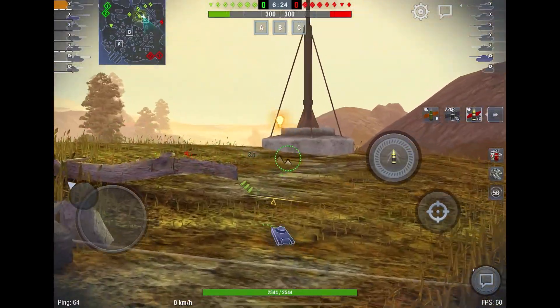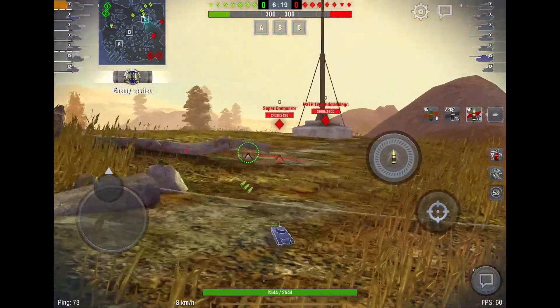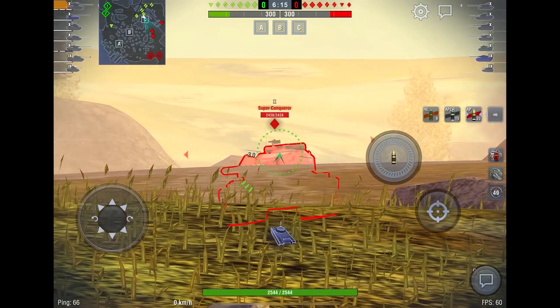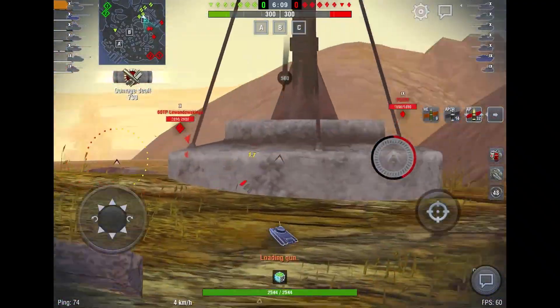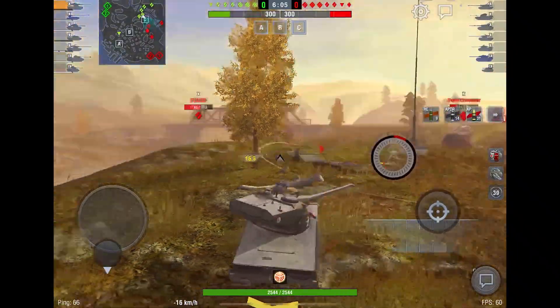We can finally see the Super Conqueror, and he's pushing up completely — I don't understand why. But whatever, we can put three shells into him for 1100 damage and just pull back and wait for a reload.